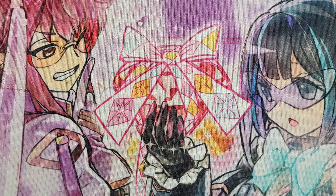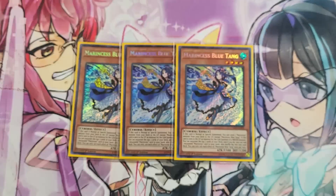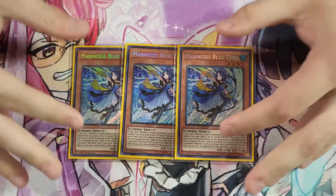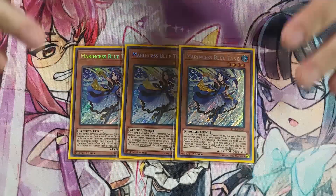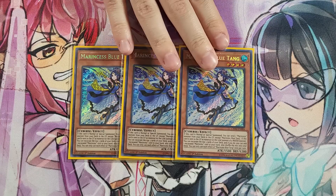This deck is Cyberstorm Access ready — nothing is really going to change too much as far as standard Marincest. Cyberstorm Access did come with some cards like the new Ice Jade monster that I think could be pretty good, but those were not played at this tournament. Starting off with three Marincest Blue Tang — obviously we're going to max out our best starter. Blue Tang is one of the cards you really want to open because she gets you so much: she sends an extender from deck to grave, and then when you link her off she's able to find additional resources, which is super huge.